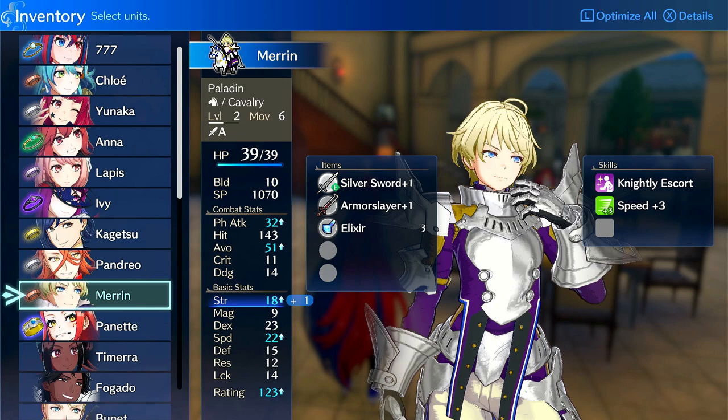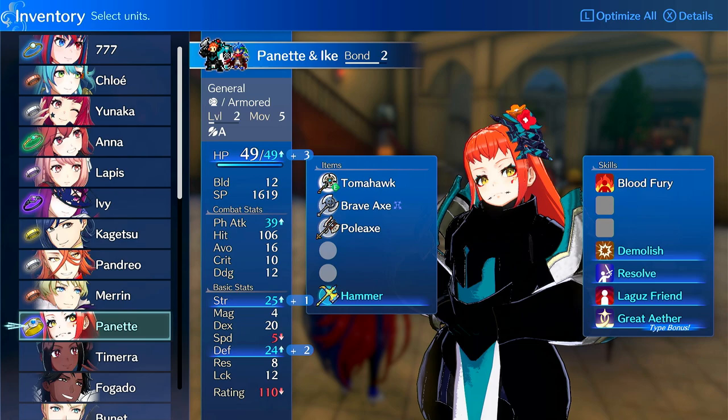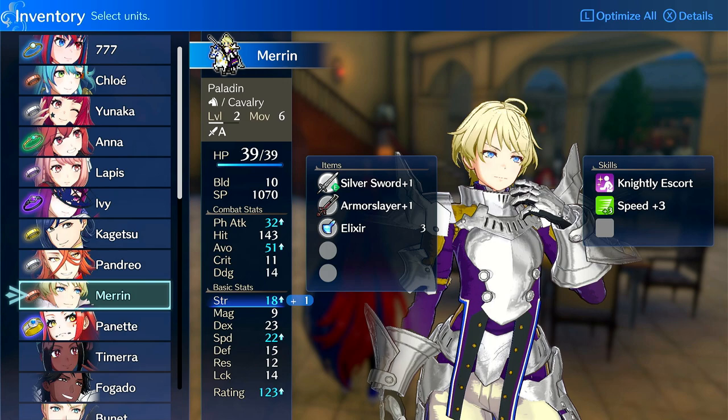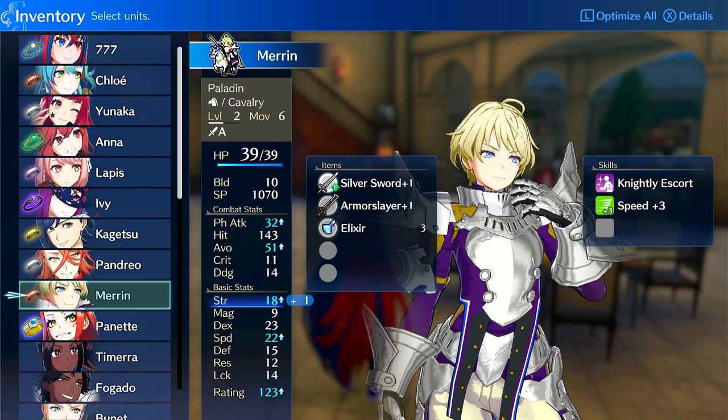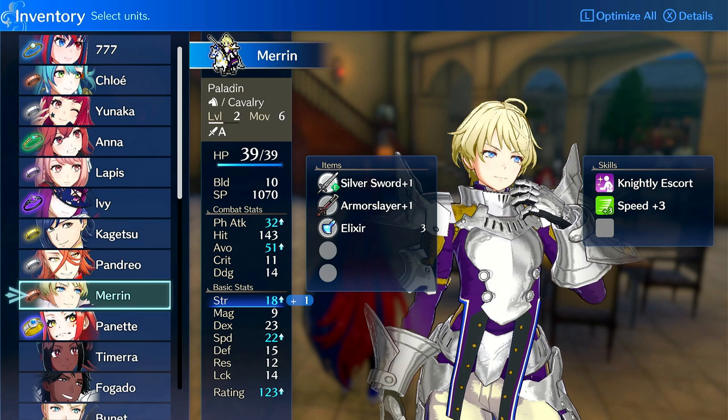If you just want Speed Plus 3 and Lunar Brace on her, that can be good. But at this point there aren't that many Emblem Rings — only about four and I'm running them on different units. This Paladin build is a work in progress. Maren's still good, she still doubles most things, she's just lacking Speed Taker right now which is hurting her. Equipment is just Silver Sword and Armor Slayer — pretty simple and straightforward.